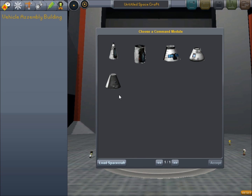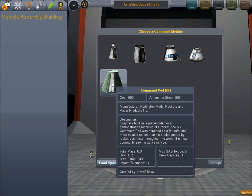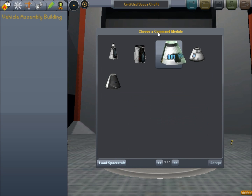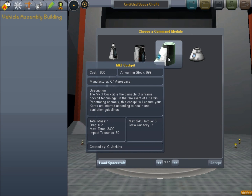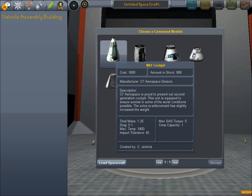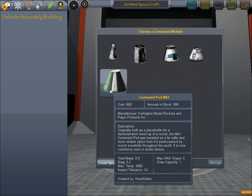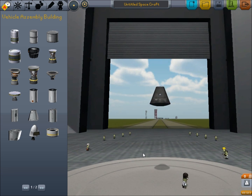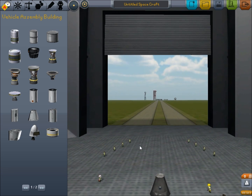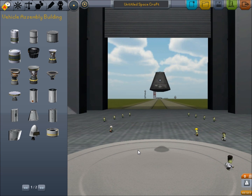Let's see what new parts we have. Oh, coolies. We'll just use the basic command pod. Nice having all these Kerbals walking around.